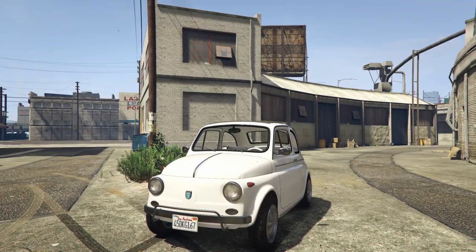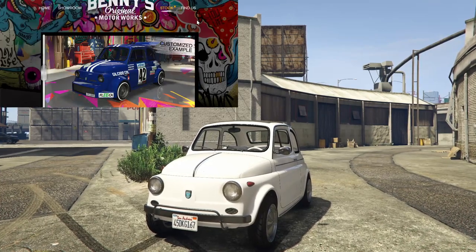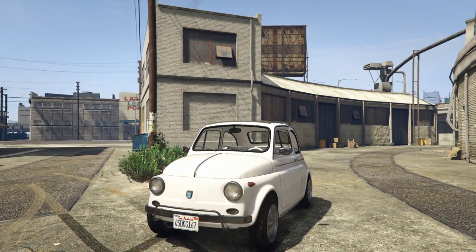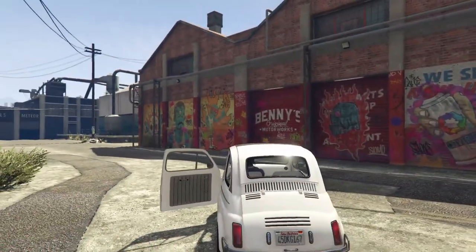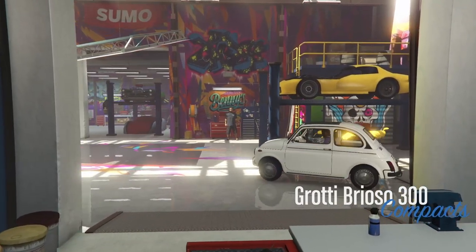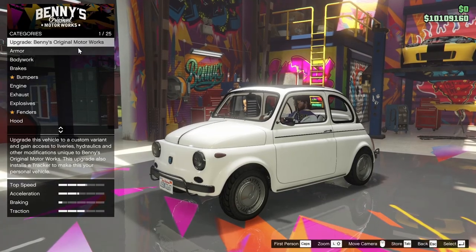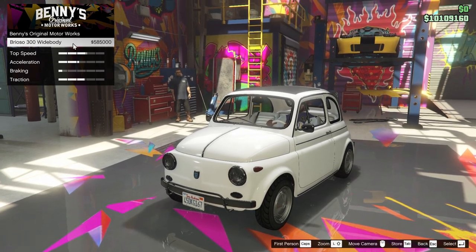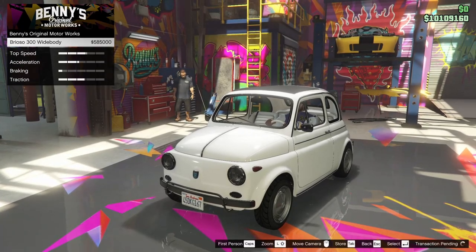Hey boys, it's Armdun. Today we're customizing the Brioso 300 in Grand Theft Auto Online — we're making this thing into the Brioso 300 Custom that was added with the Criminal Enterprises DLC. We're going to hop in the vehicle and drive straight into Benny's. I am back from vacation, so there will be more videos coming to the channel. We're upgrading this into the Benny's Original Motorworks version — the 300 widebody — which costs 585 grand.